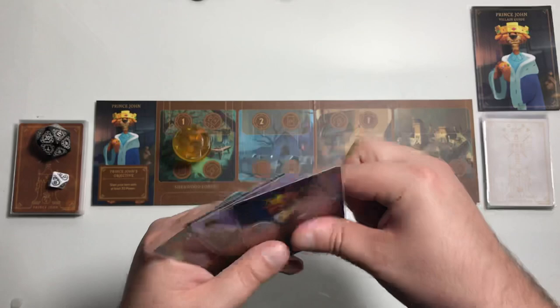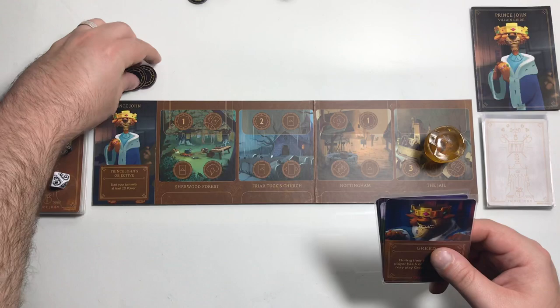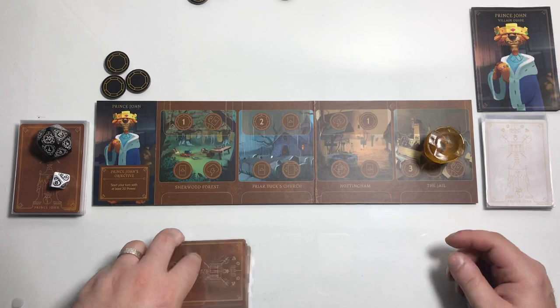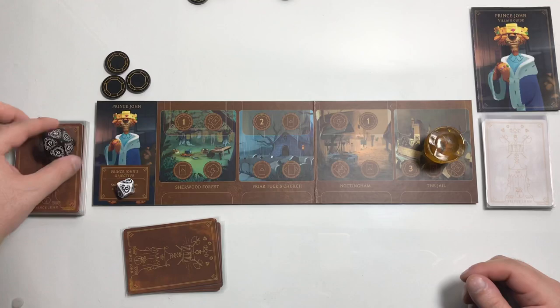Let's start by going to the jail. We'll gain three power. We're just gonna hold off and not do anything, because the more we spend the longer it takes to get to our win condition. Let's see if we get fated — a 10, we do not.